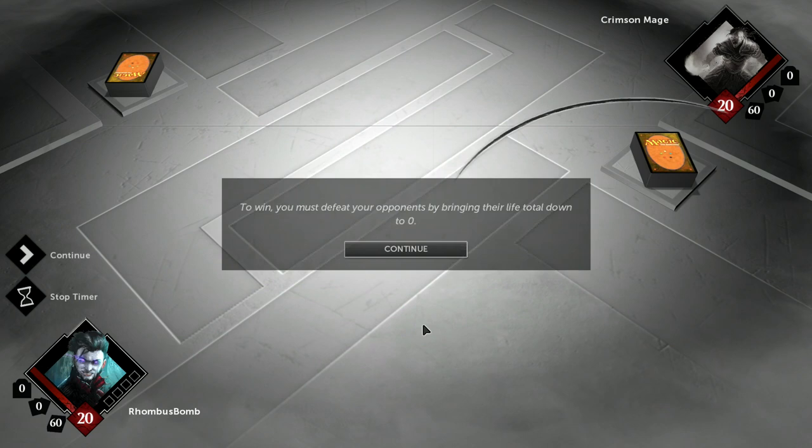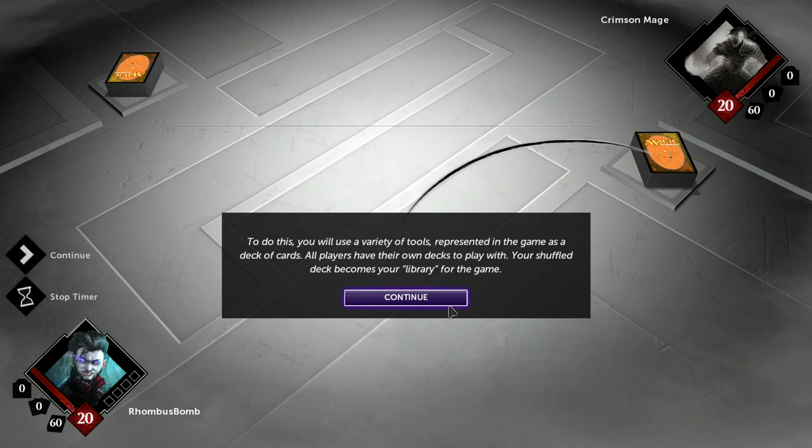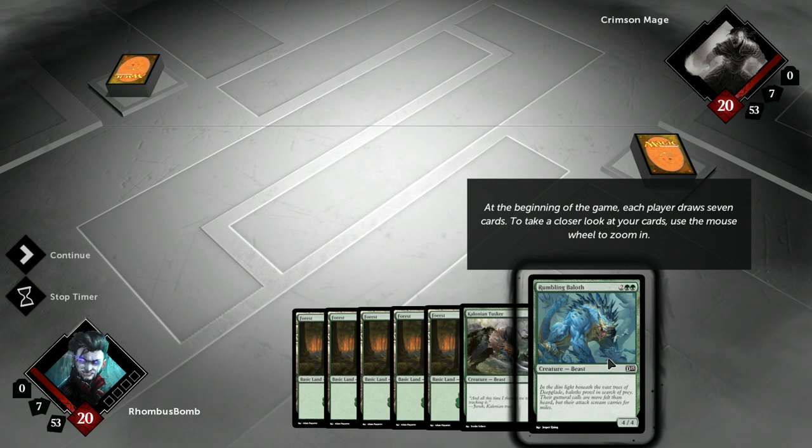To win, you must defeat your opponent by bringing his life total down from 20 to 0. To do this, you'll use a variety of tools, represented in the game as a deck of shuffled cards. All players have their own decks to play with — we call this your library. At the beginning of the game, each player draws seven cards. If you don't like your opening hand, you have the option of redrawing, called a mulligan.